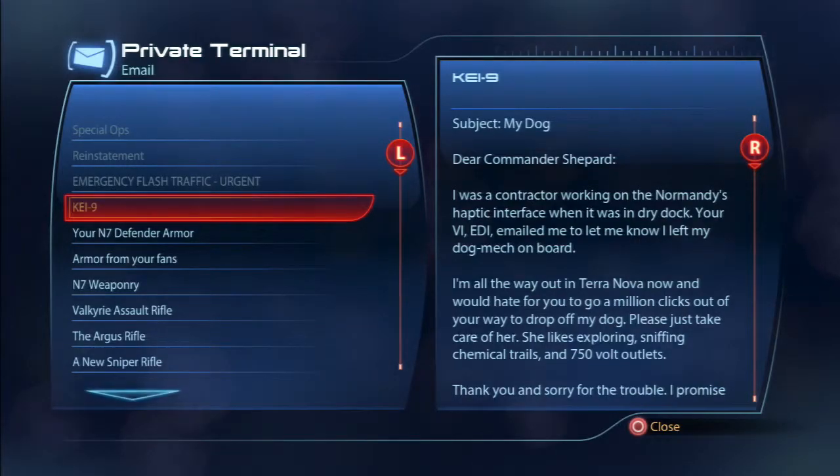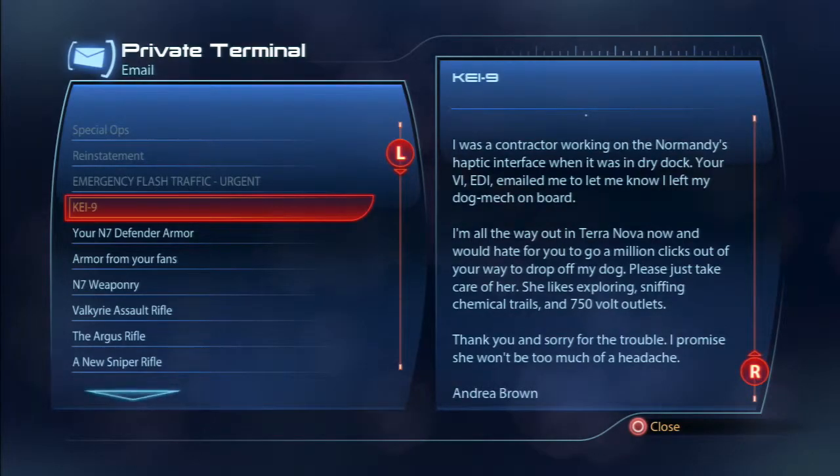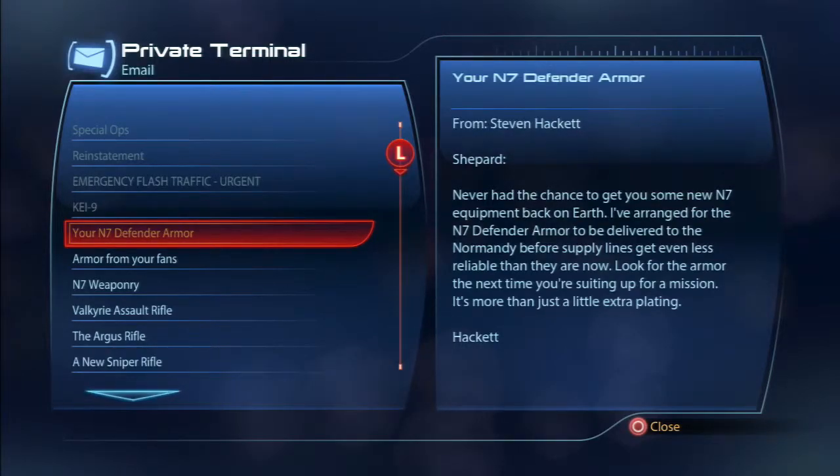There's an email about a dog mech — someone was a contractor working on the Normandy's haptic interface and left their dog mech on board. They're all the way out in Terranova and ask Shepard to just take care of her. She likes exploring, sniffing chemical trails, and 750-volt outlets. That's a little thing from the Collector's Edition — a small mech dog that just walks around the shuttle bay. Also got the N7 Defender armor from Hackett via email for this playthrough.